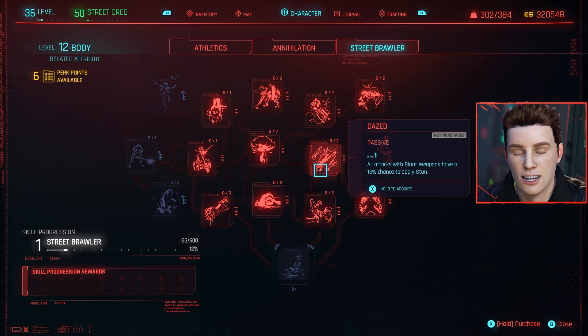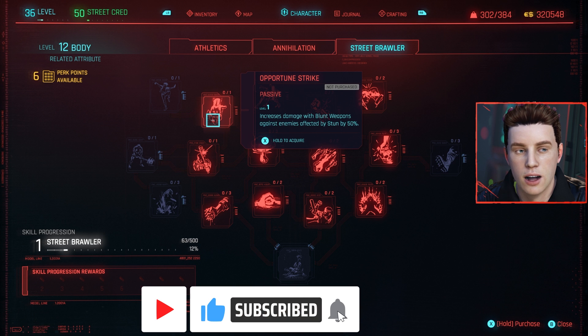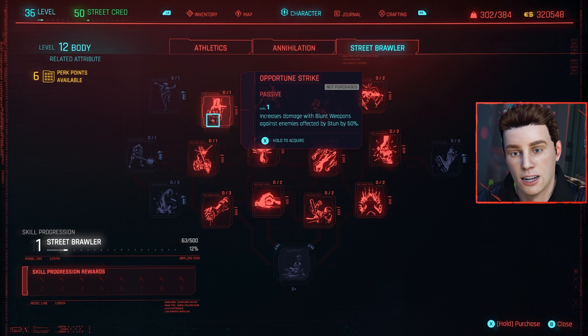In Street Brawler, the first perk is Daze, which gives blunt weapon attacks a 15% chance to apply a stun — scaling up to 30% at max level. Pair it with Opportune Strike, which increases damage with blunt weapons against stunned enemies by 50%. So you're stunning people and then hitting them for 50% more damage. Extremely awesome and really OP.